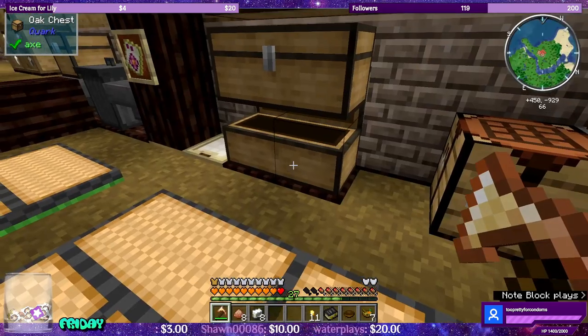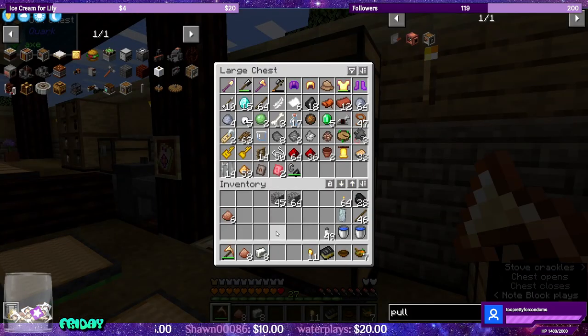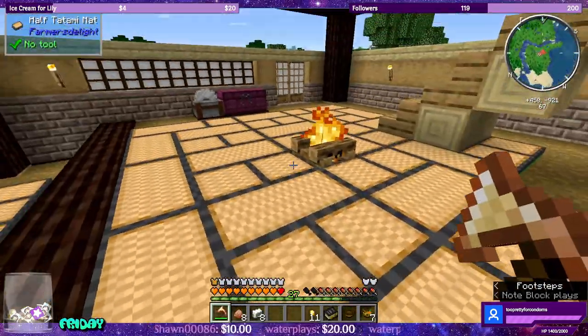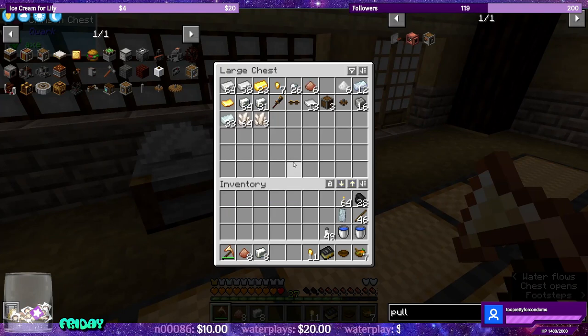Torches. Now we don't need this. Drop off the cobble. I think we're good to go. And yeah, we can make more bronze now.